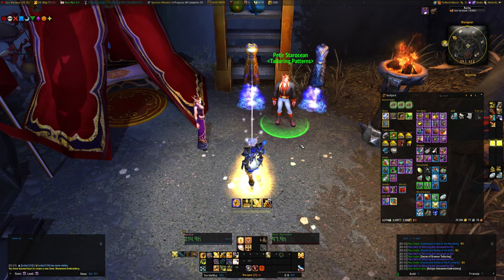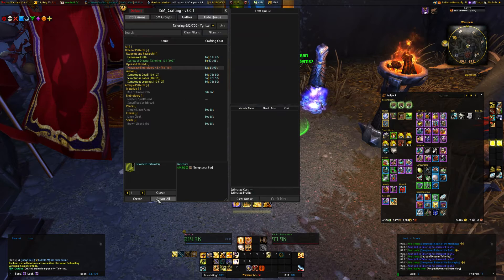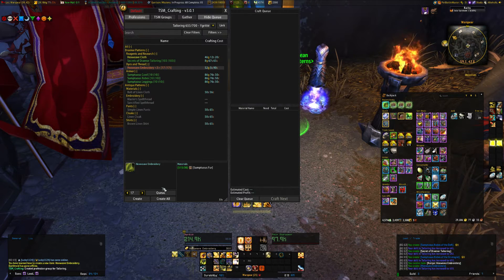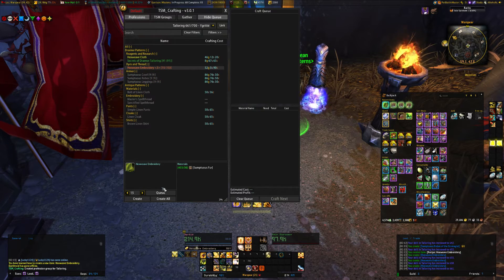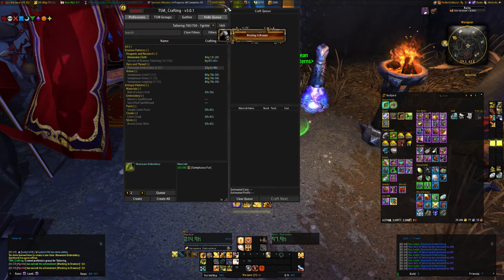Then purchase the Hexweave Embroidery — that's the re-roll token for the 640 weapons and gear. This gives you about 3 skill-ups per craft. You'll need to make around 17 of them, and then you're done — fast and easy.